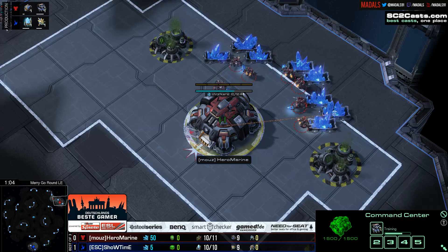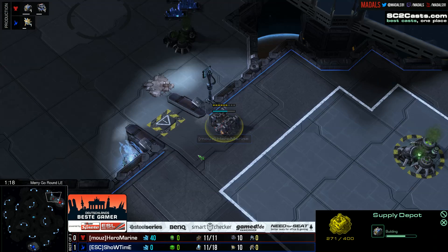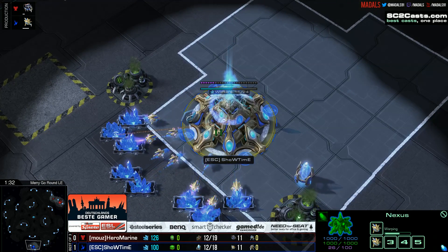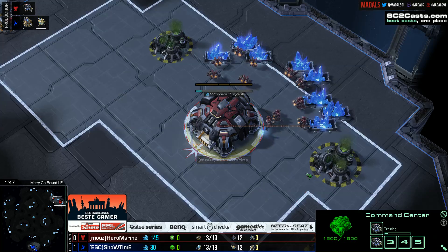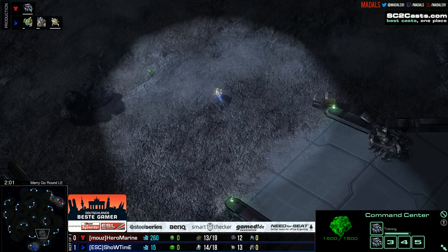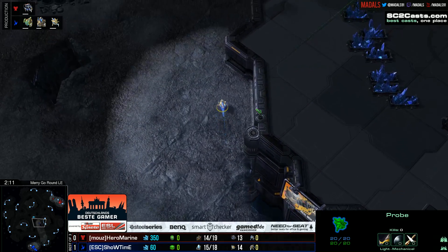Being 1-0 up in a best of three is always a nice position — the ball is really in your court if you want to go aggressive or go for something risky. ShowTimE has the psychological edge; at worst this game is neutral for him, since if he loses it he still has game three. For HeroMarine, the pressure is all on — he has to win this game. That pressure can cause tilting, either going too safe or too aggressive, and ShowTimE will be keeping a good check on everything.